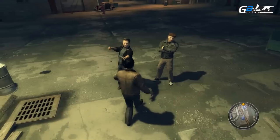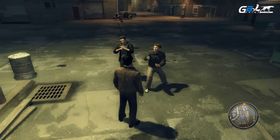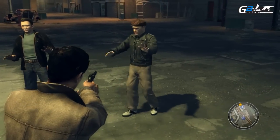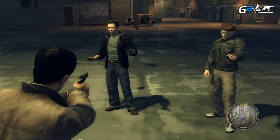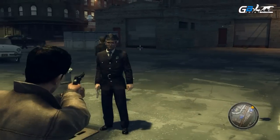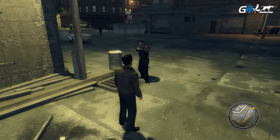Here we have some thugs trying to mug Vito. Idiots. Go away before you get hurt. Anyway, pull your gun on them and they'll back off. Wrong guy. We gotcha. Easy pal. What the hell's going on here? Alright, alright.